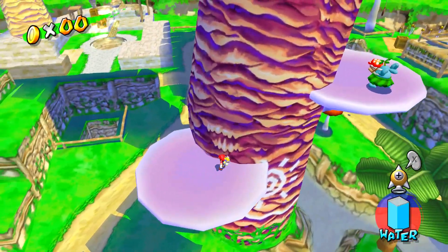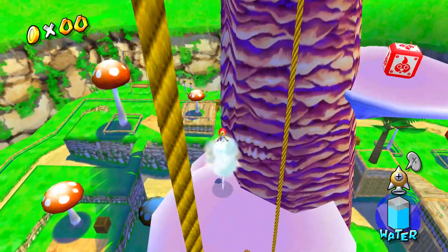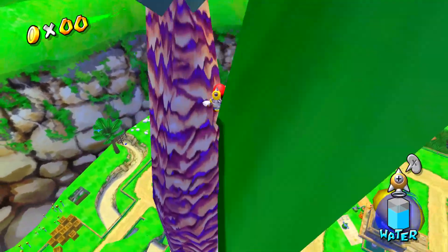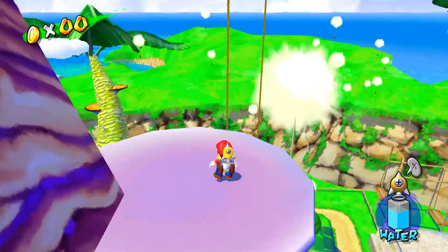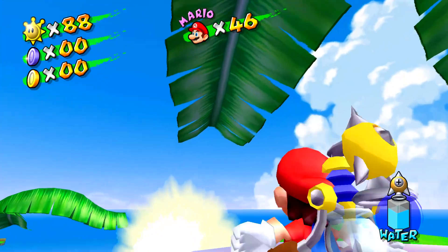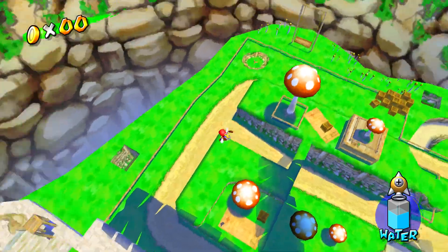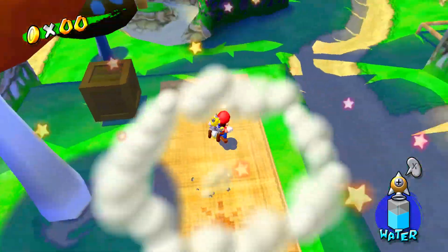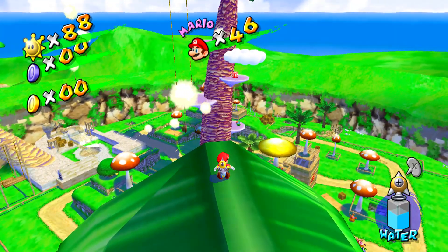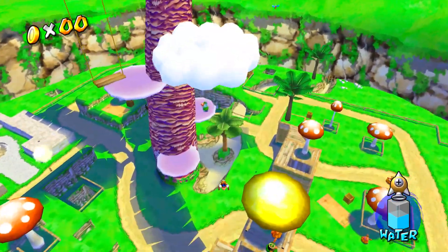I'm awful at this. I have not actually climbed this tree since the last time I Let's Played this game, so we'll figure it out. I need to get higher. Maybe I can rocket onto the leaf? No, it's too high up. Let's figure this out, then. I think I see the intended way is just to use that swing to get to that cloud. But this was worth a try.